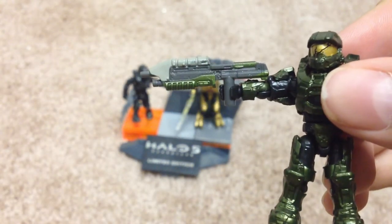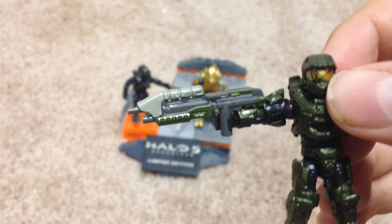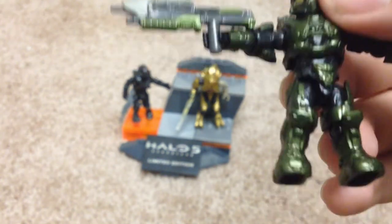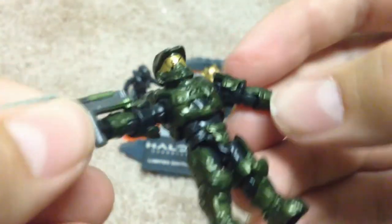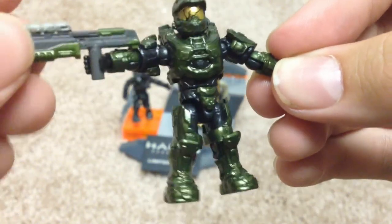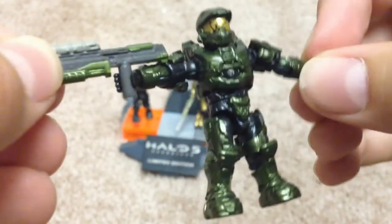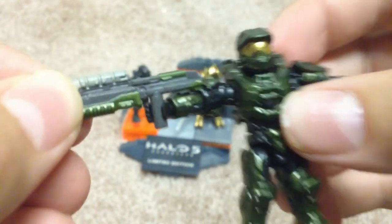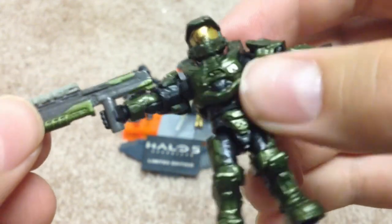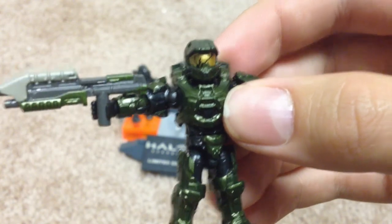It's got the Halo 5 Assault Rifle with the green parts — the chin, cheek rest, and hand guard are all painted green, which is awesome. This is the best Master Chief they've made so far. He's a little glossy, but he's spot-on in color. It's got the cracked visor — really nice. He's very clean cut, and all of the details on him are very, very nice.